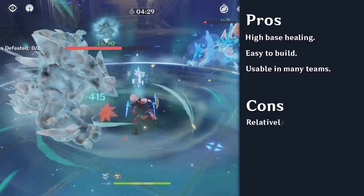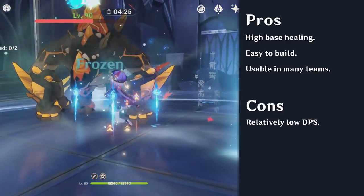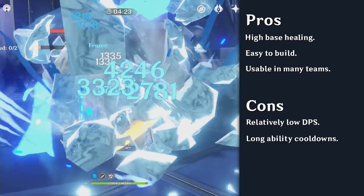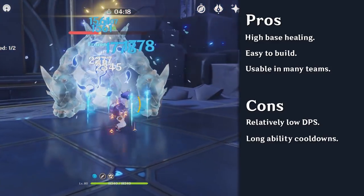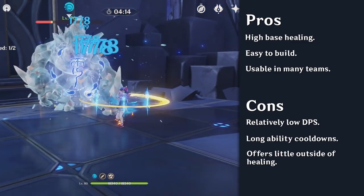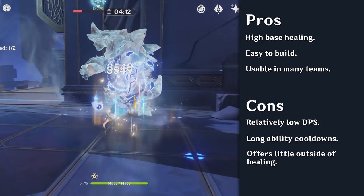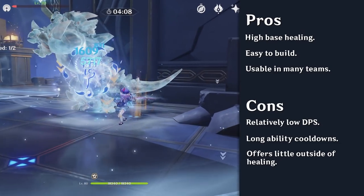However, Chi Chi's damage isn't as high as notable DPS units, as she is a hybrid unit. Her skill and burst cooldown is very long, and poor energy management can create some healing downtimes. In addition, purely healing is not currently highly valued in Genshin Impact and there are other support units that provide better utility than she does.